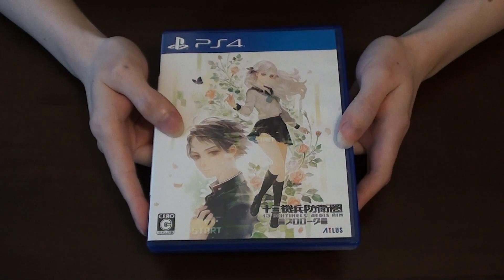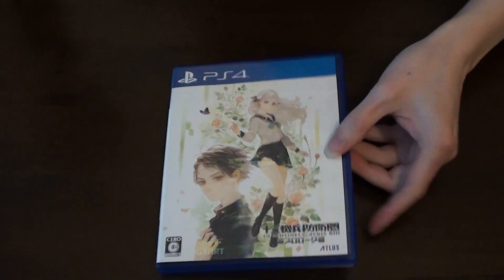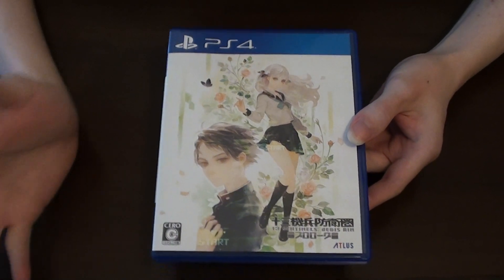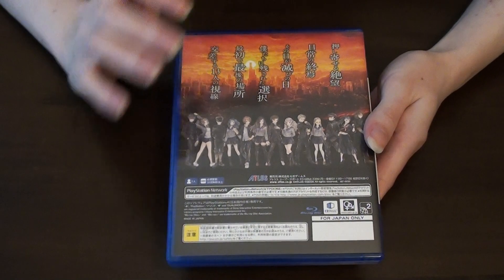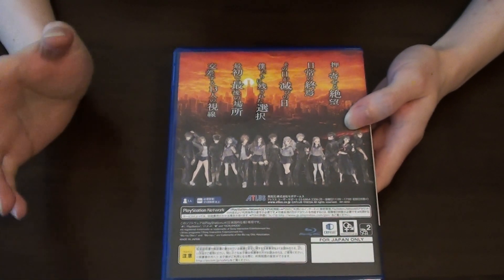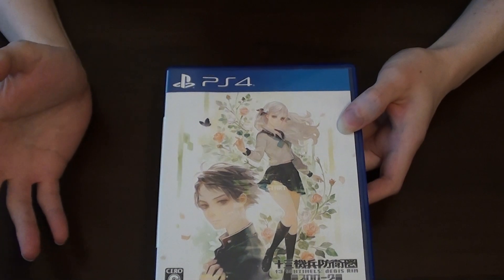Next is 13 Sentinels: Aegis Rim, and I actually got the prologue version of the game along with a music and art booklet. It's the upcoming game from Vanillaware, but this is just a prologue version that pretty much introduces all 13 playable characters. It shares the same really nice art style, but gameplay-wise it's quite different from previous games — instead of being a 2D action game, it's simply a visual novel.